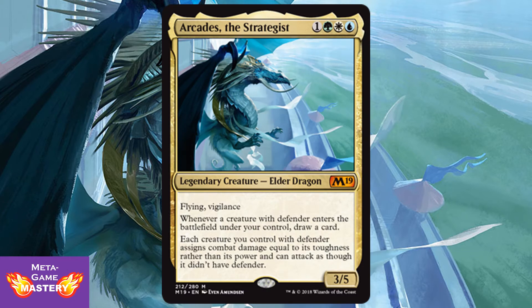Arcades the Strategist is 4 CMC — 1 colorless, green, white, blue — for a 3/5 legendary elder dragon with flying and vigilance. Whenever a creature with Defender enters the battlefield under your control, draw a card. Each creature you control with Defender assigns combat damage equal to its toughness rather than its power and can attack as though it didn't have Defender. This guy is so good — such a build-around commander. There are tons of Defenders in this set for cool Limited synergies, but where he'll really shine is coming out of your command zone, starting every game with access to him. This is going to open up a whole new strategy archetype in EDH, and that alone makes this card awesome.